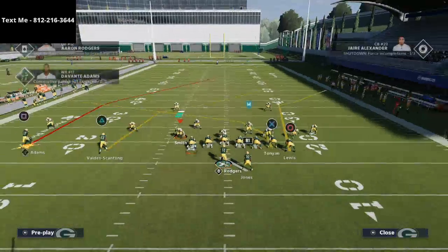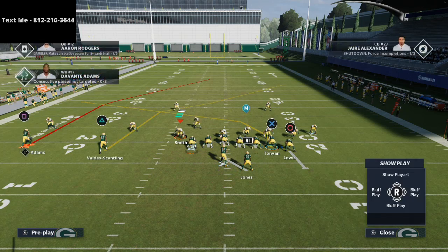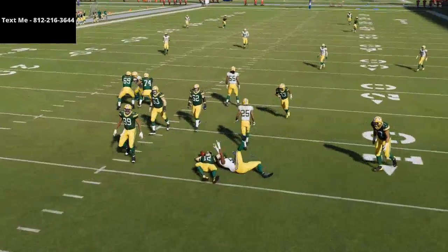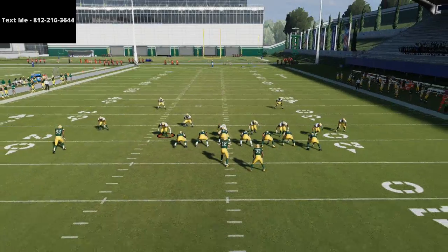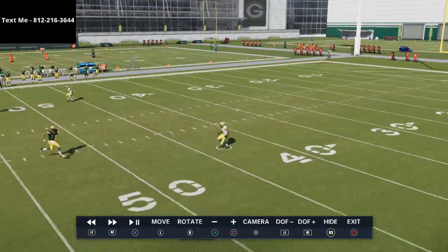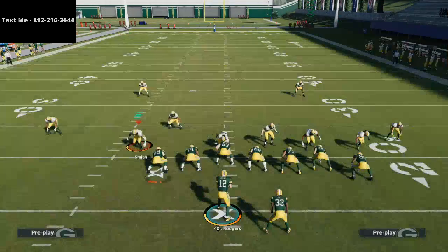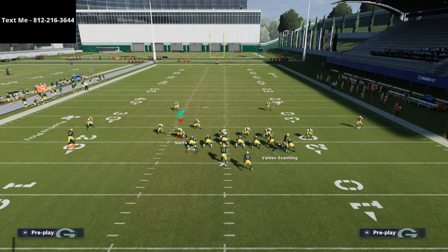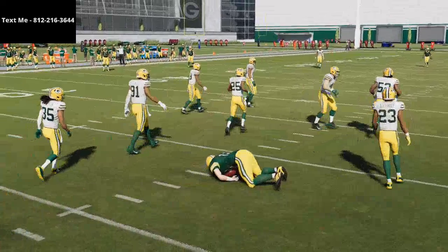What I like to do is leave that deep crossing route on the field because it does a good job of taking the user out of the play. When we run the slot on that deep post, watch what the safety does. He's supposed to flow back into that zone, and that only happens if you take that route away. For example, if I take Scantling and put him on a slant, motioning him across — because he's going to the left side of the field — it creates the same effect and that safety basically gets bombed.